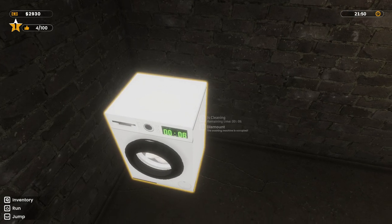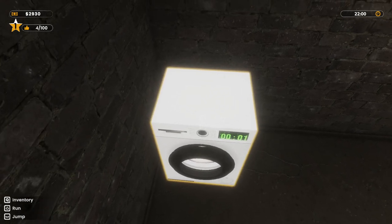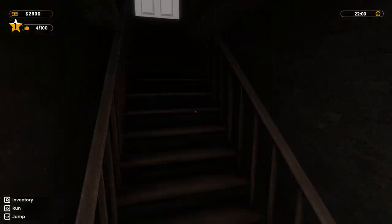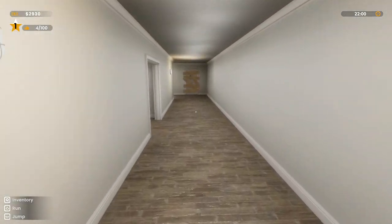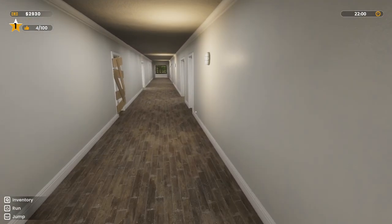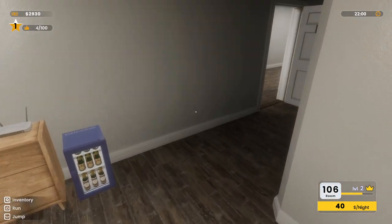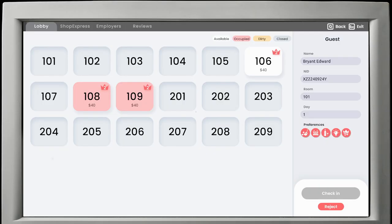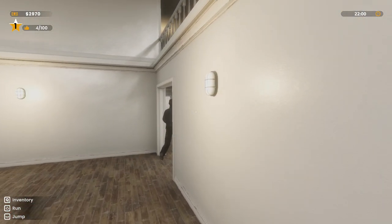Waiting for the laundry to finish. We're tired again. Hold on. Now it's ready to be rented out. Hello sir, Mr. Edward Bryant, you can have room 106. There you go, sir. Enjoy your stay.